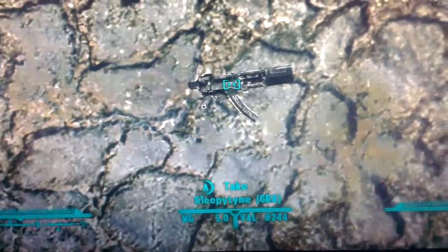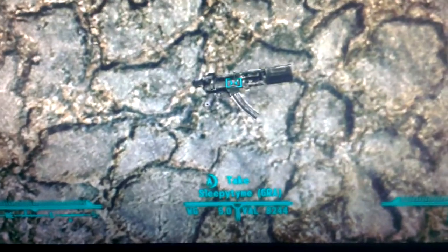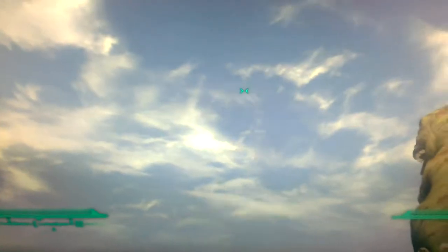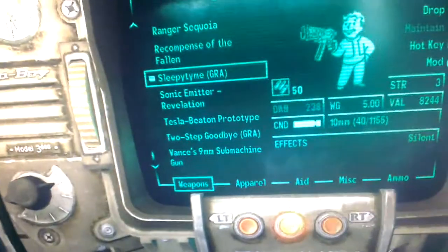It weighs 5 pounds and it's about 8244 caps, almost at its fullest. As you can see, the box on the front of the 10mm submachine gun — it comes with a suppressor. It does kind of look like an MP5 to me, with a big square suppressor. I think that's what the gun is supposed to be based off of.